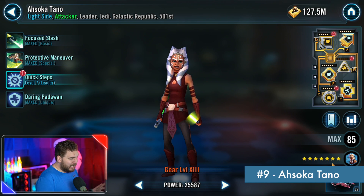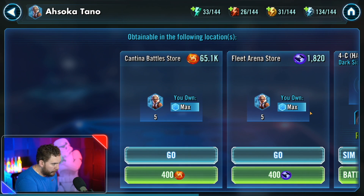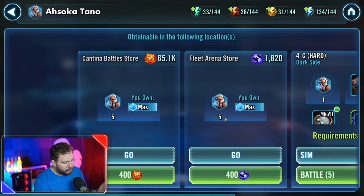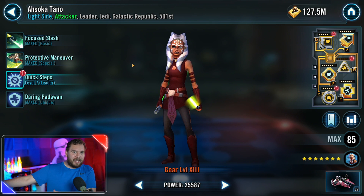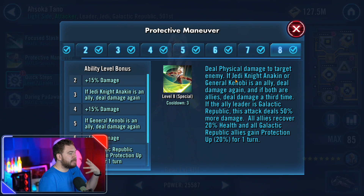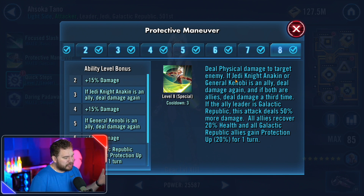Ahsoka Tano was a pretty garbage character at one point but got a solid rework with Jedi Anakin and General Kenobi, and she is now a fairly good Jedi. She's available in the Cantina Battlestore. She's got three amazing tags: Jedi, Galactic Republic, and the 501st. She's needed to get General Anakin Skywalker, and you can use her for the Grandmaster Yoda event. Her basic has a buff dispel, and paired with Galactic Republic allies she constantly assists, including a healing capability that gets more powerful with General Kenobi and Jedi Anakin as leaders.